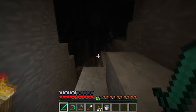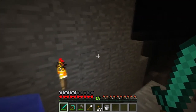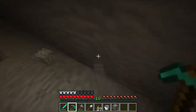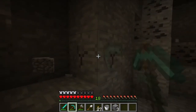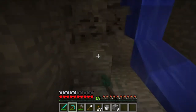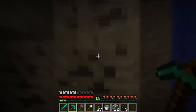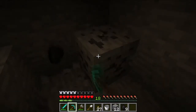This map is absolutely coming down with coal and iron. I think I have about 3 stacks of 64 coal — it's just everywhere — so it will be alright for coal anyway. Might as well get some more; maybe you can never have enough, especially when you're investigating dark spaces like this.